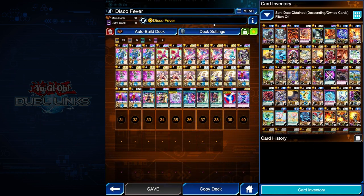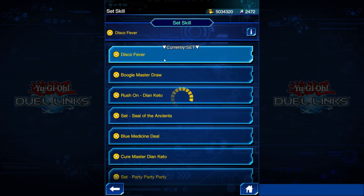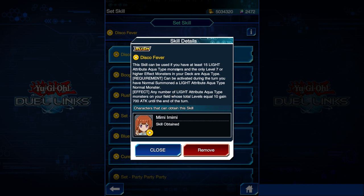So we're using Mimi for this. The skill we're using is Disco Fever. This skill can be used if you have at least 15 Light Attribute Aqua-type monsters, and the only level 7 or higher effect monsters in your deck are Aqua-type. It can be activated during the turn you have Normal Summoned a Light Attribute Aqua-type Normal monster. Any number of Light Attribute Aqua-type monsters on your field whose levels equal 10 gain 700 attack until the end of the turn.